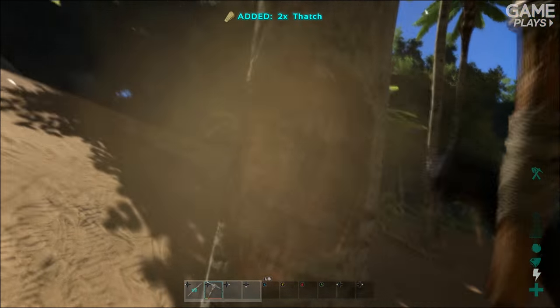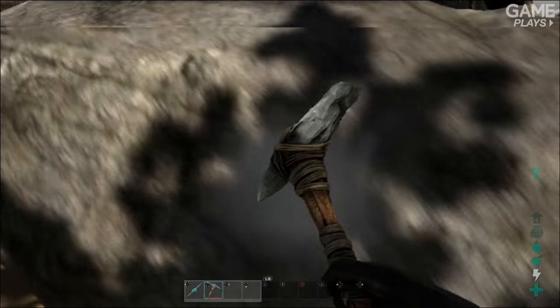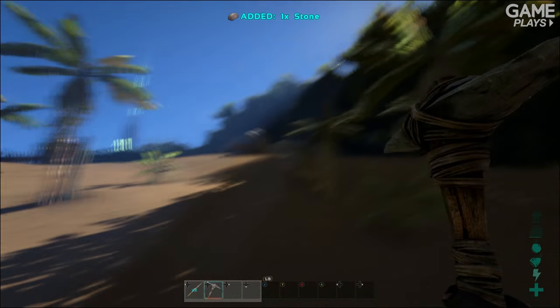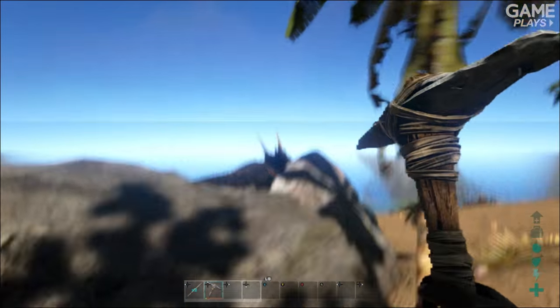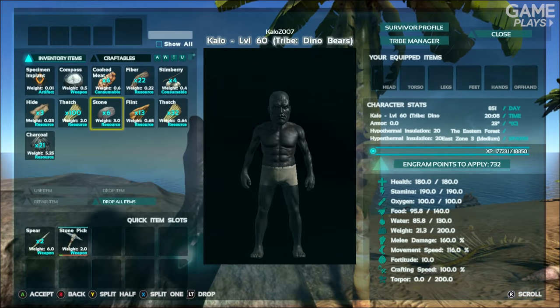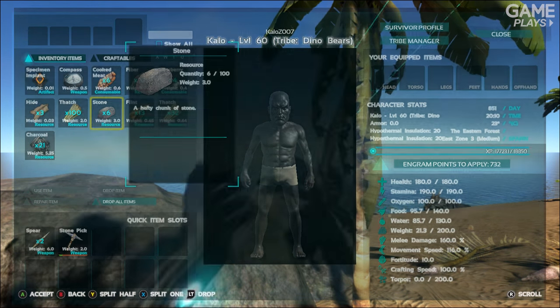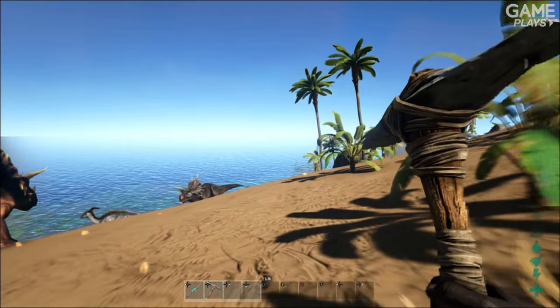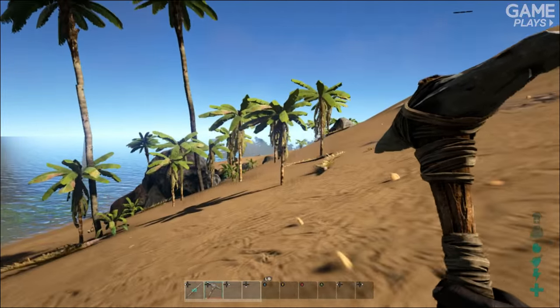A whole stack of thatch of 100 has a weight of 2. My total weight is shown on the right, which is currently 200, so I can carry tons of thatch. With stone, for example, just 6 of them has a weight of 3. There are so many different items in this game and each has a different weight, so obviously the heavier items you're going to be able to carry less of.